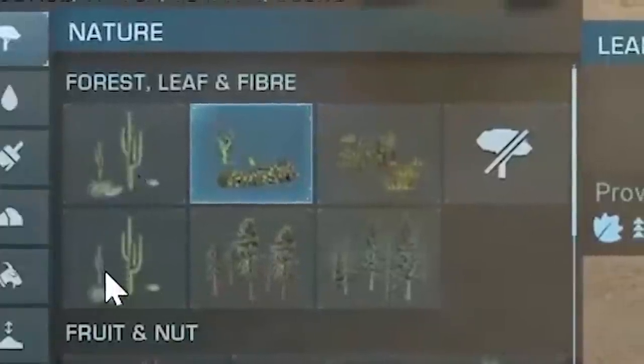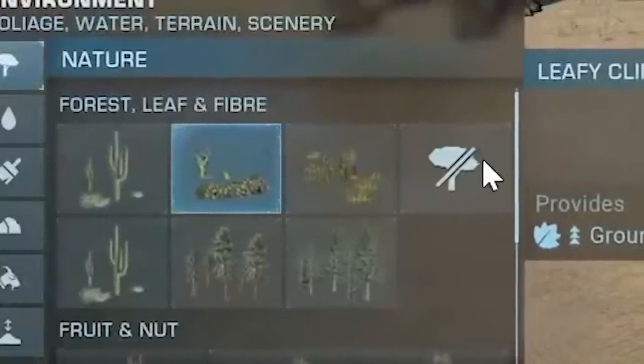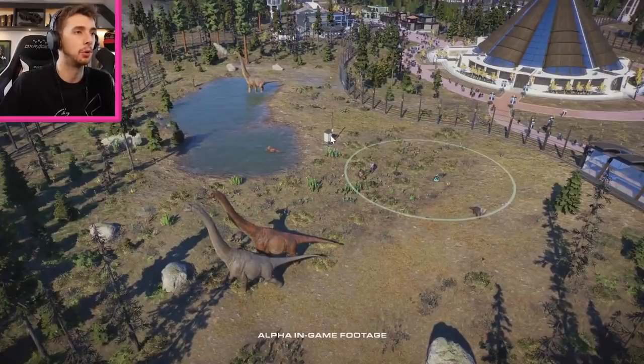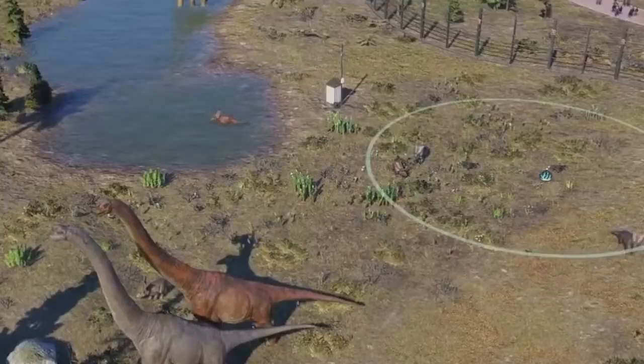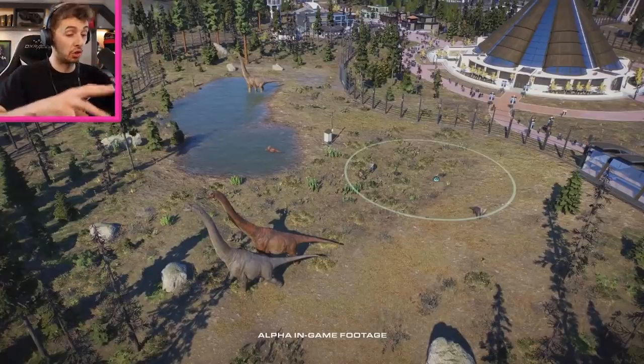We've got ground leaf, cacti, fruit and nut, forest leaf and fiber. And judging by the scroll bar, it's not very big — we're basically seeing everything. Maybe you can research other kinds of trees and stuff. This is gorgeous — you've got the viewing platform there, curved fence, and the rocks. It just looks way more appealing — a lot more pleasant on the eyes than Jurassic World Evolution which was green, green, and more green.